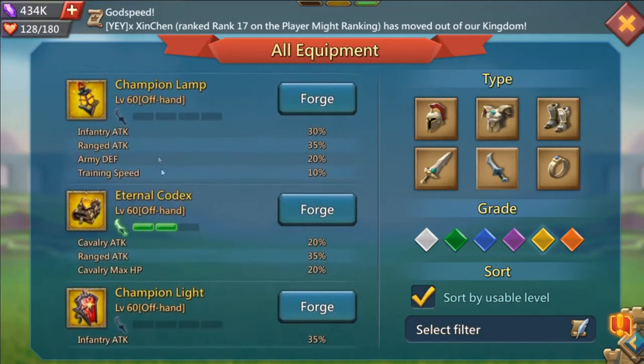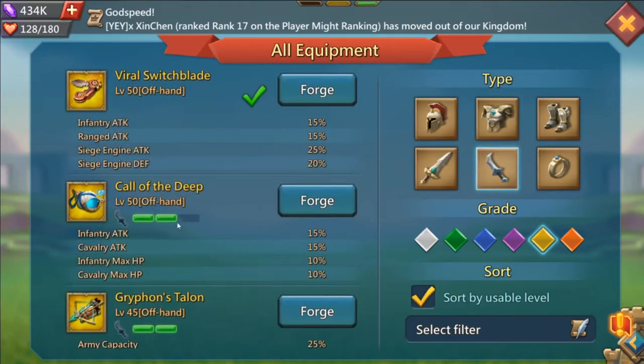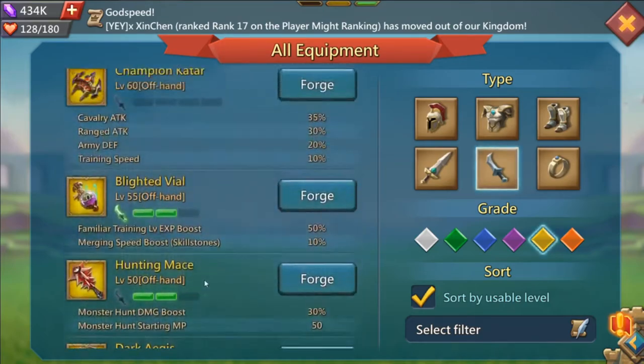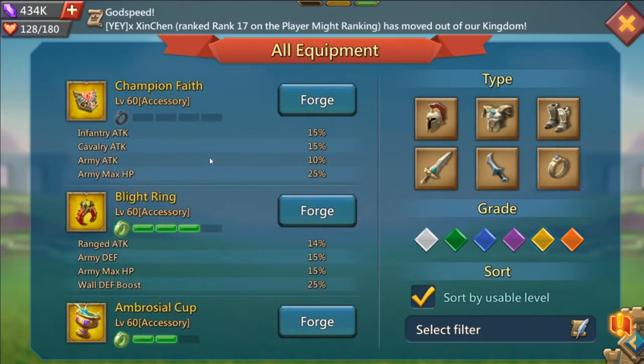There is another piece I personally use called the Deep piece, which uses Titanic Titan drops — normally you wouldn't go for it. But I went for it to gold because my stats were lopsided: I had 40 to 50 percent more range stats than any of my other stats. I needed to reduce range and increase infantry and cavalry attack stats, plus gain HP. This helped me balance out and get closer to 400 mix stats. Once I get my Eternal Codex to gold, I'll switch back.